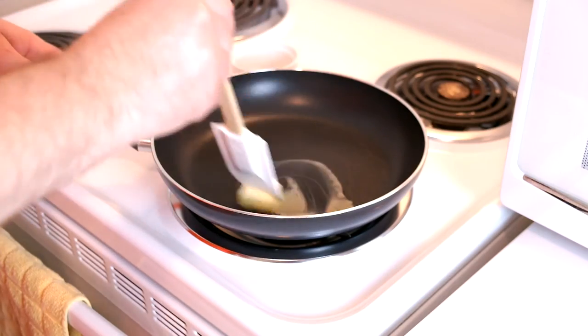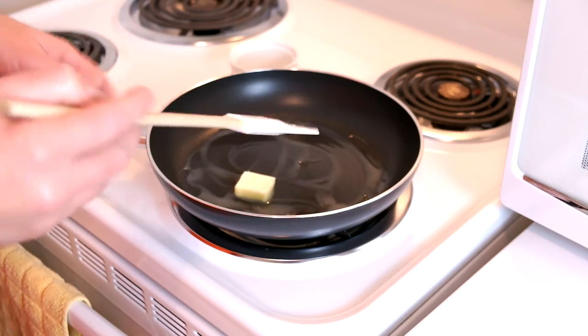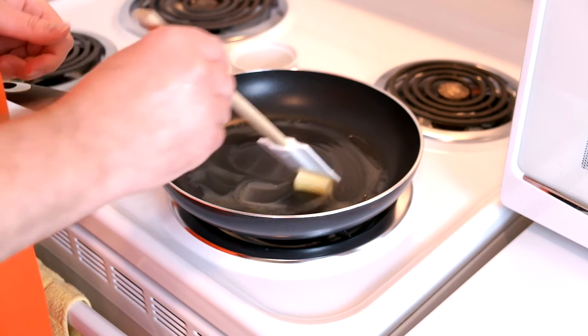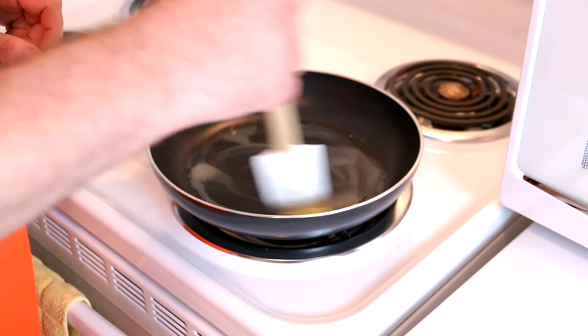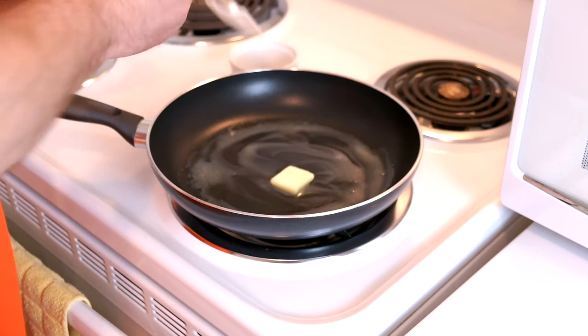So for our fried egg, we're going to melt some butter in a skillet — a non-stick skillet, preferably — over medium-high, like one notch above medium. We want the egg to set pretty quickly, but it also means we don't have much time, so we have to be prepared.